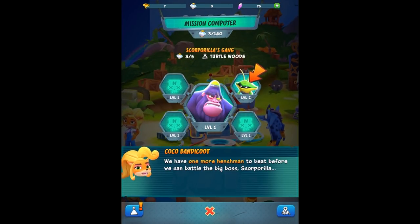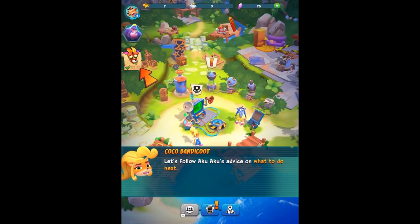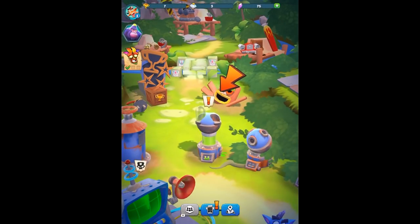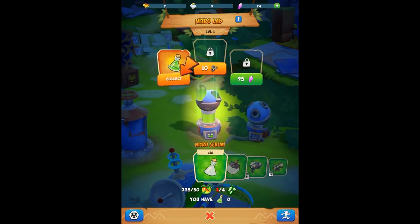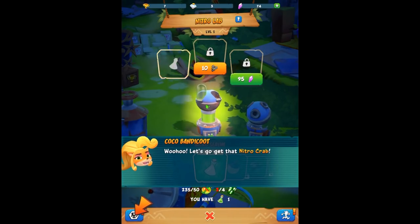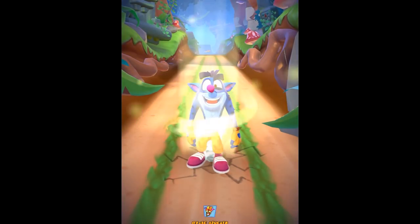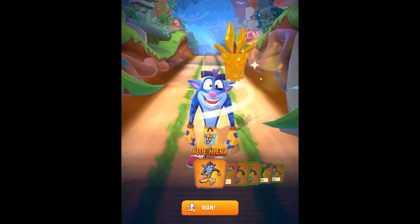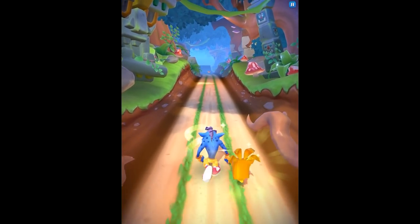We have one more henchman to beat before we can battle the big boss Scorporilla, but we don't have enough Nitro Serums. Let's follow Aku Aku's advice on what to do next. Here's Aku Aku's quests - looks like we've already collected enough Glow Bark, so now we can make another Serum in the Nitro Lab. It takes one minute for now, but things will get more costly in terms of time down the line.